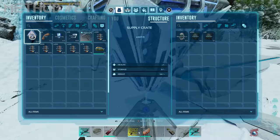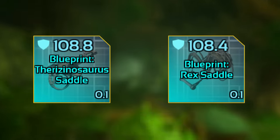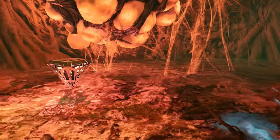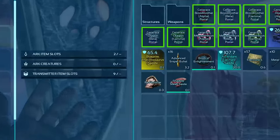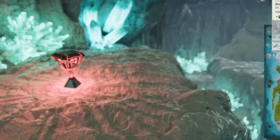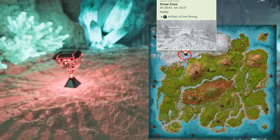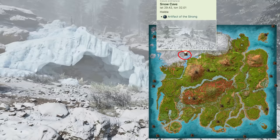One final thing to point out: if you are looking to run the alpha difficulty and are looking for a high quality therizino or rex saddle blueprint, rex saddles can be found in a variety of different places. Best places to find yourself a rex saddle would be red land beacons and the red swamp cave loot crates, which is the cave located in the redwoods right next to the redwoods lake. If you're looking for high quality therizino saddles, these can also rarely be found in red land beacons. The only other place to my knowledge are the red drops from the hard snow cave, which is probably the most difficult land cave to run, but this crate is probably your best bet to find a therizino saddle — and if you're interested in a Yutyrannus saddle, it also drops those too.